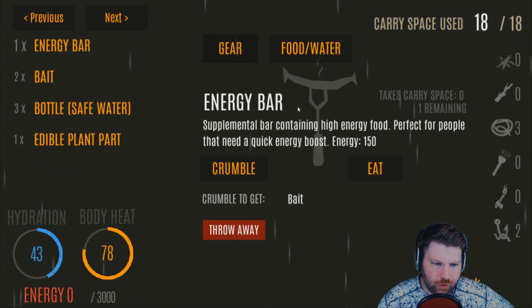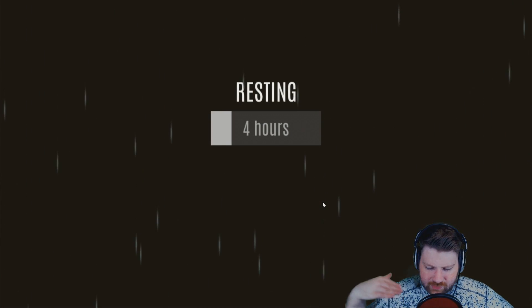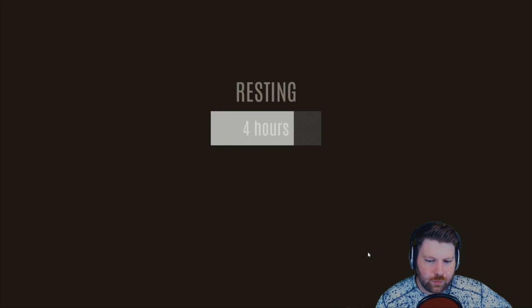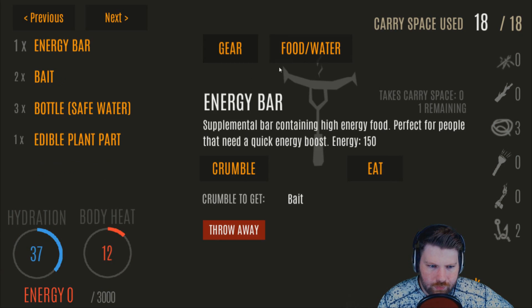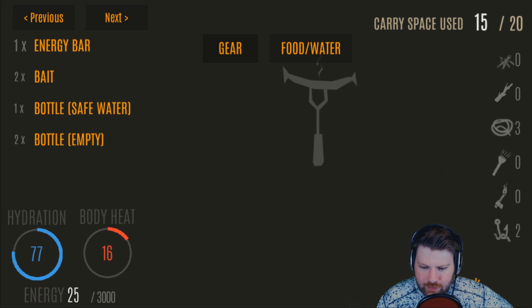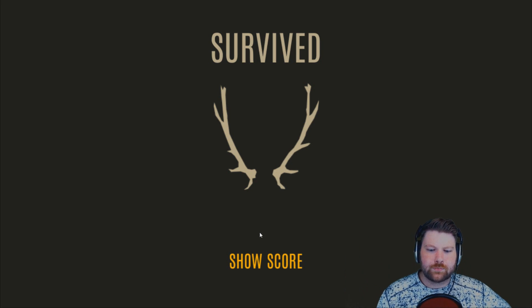Found edible plant fiber — great! That gives us 25 energy to look around some more. We're going to rest the whole night without a fire this time, which is fine since the rain stopped — we should be perfectly fine. Get up, start gaining body heat again. Go into inventory, drink the bottle of water, keep one safe water on us, eat the edible plant fiber for 25 energy, travel away from here, and you survived!